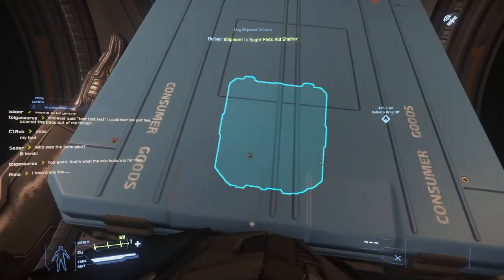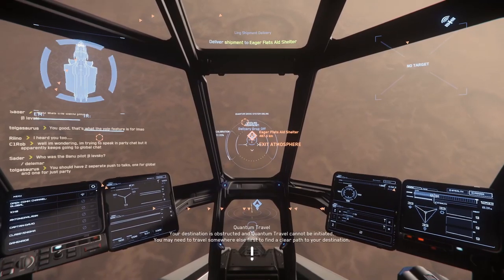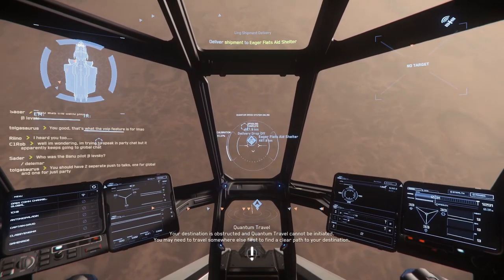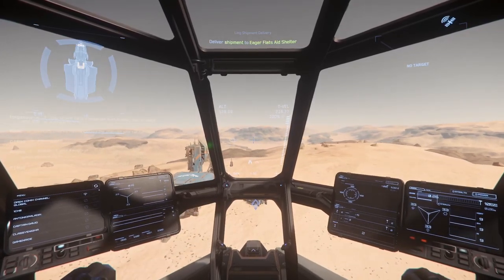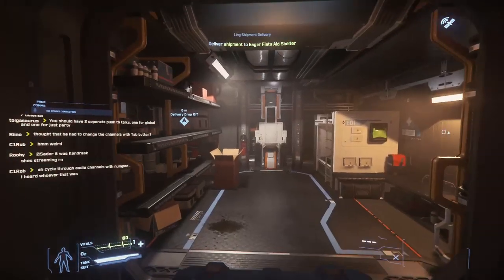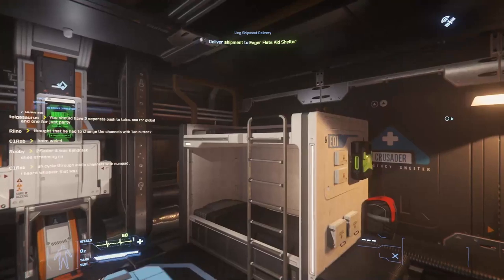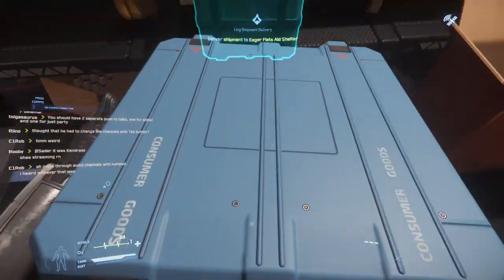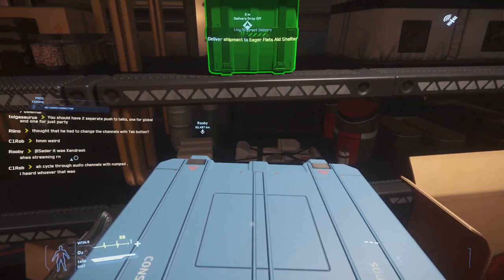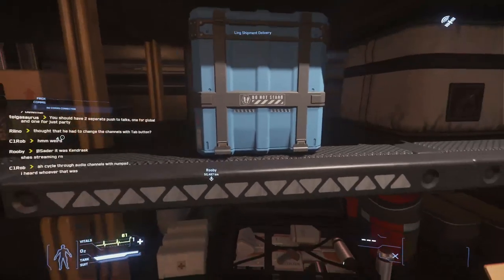Place your box on the ground by interacting with it. Press I to turn engines back on and head to your other location, still on Daymar. Land, head inside, and you'll find a drop-off spot — interact and you'll see the satisfying green marker. Put your box down and your mission's done.